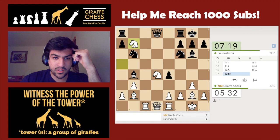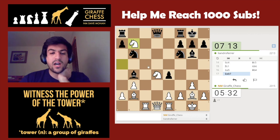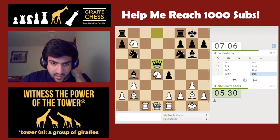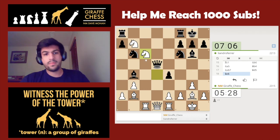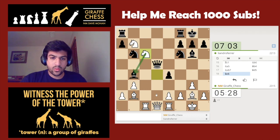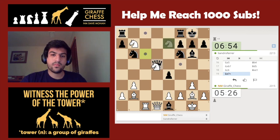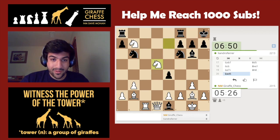Did I blunder this? No — I have knight c6 on queen d5. Queen d5, I go knight c6, and I'm threatening: if bishop takes e1, I have knight e7. He does it. Now I have knight c6 — I'm threatening the bishop, I want the queen trade. If bishop takes e1, I go knight c6, he blunders it, knight e7, and I just pick up the queen.